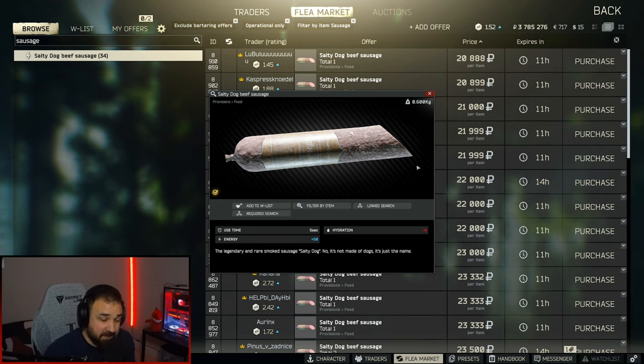The wiki says ration supply crates can have it. I bought one of those bunker keys where you can go to all the ration supply crates on Reserve — I went through at least 25 ration supply crates and did not find the salty beef sausage. That doesn't mean it doesn't spawn there, I just couldn't find it.